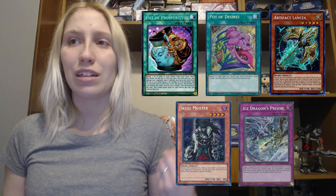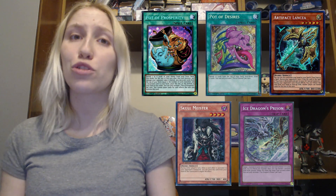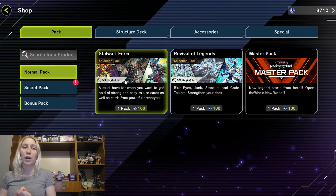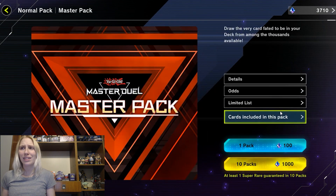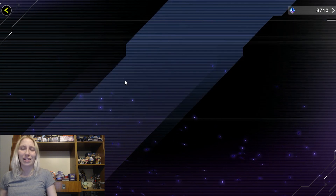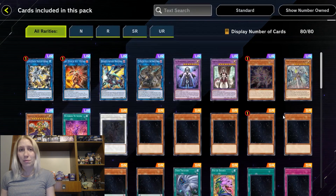The staples would be basically anything from the pots to the hand traps to some of the generic traps. All of the generic stuff has been printed as a super rare, so you can get your hands on most of these things. All of the ultra rares — most extra deck monsters are ultras — are somewhere you want to invest your gems. Besides crafting them yourself, you can get them from packs. If you look at the three most basic packs, you get one to enhance your structure deck strategy, a regular pack with basically everything, and a very meta pack with all the generically good cards.